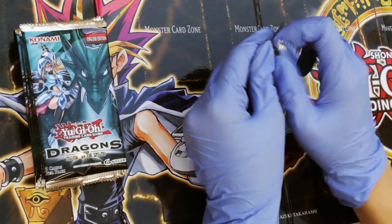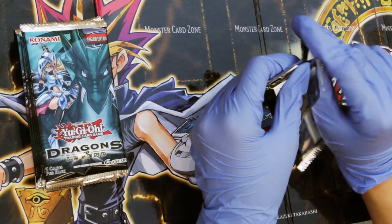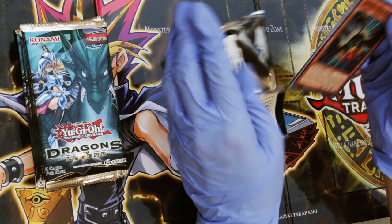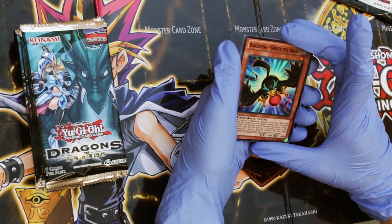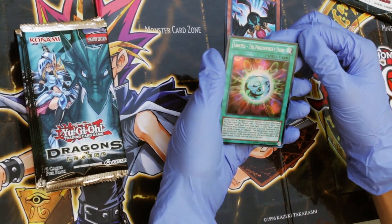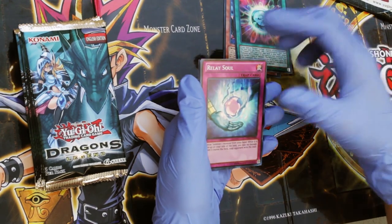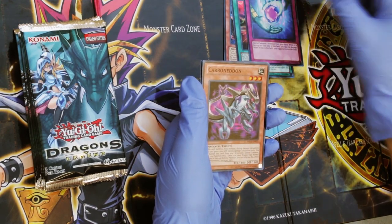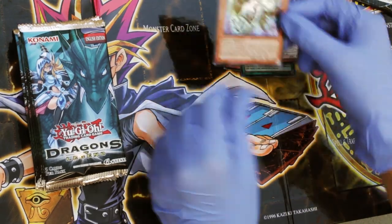Let's see what we got. Blackwing Orochi the Squall. Sabetyl the Philosopher's Stone. Relay Soul. Carboneddon. And Ice Hand — Secret Rare.